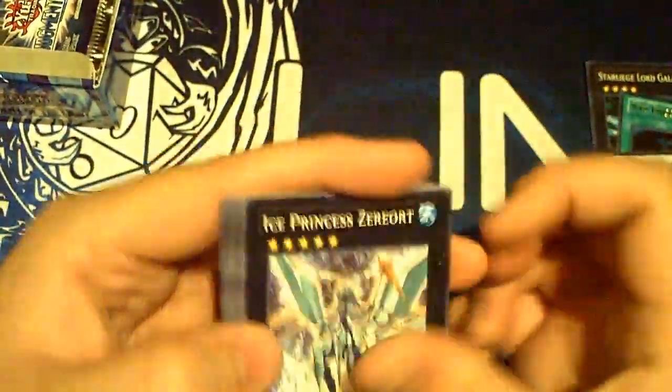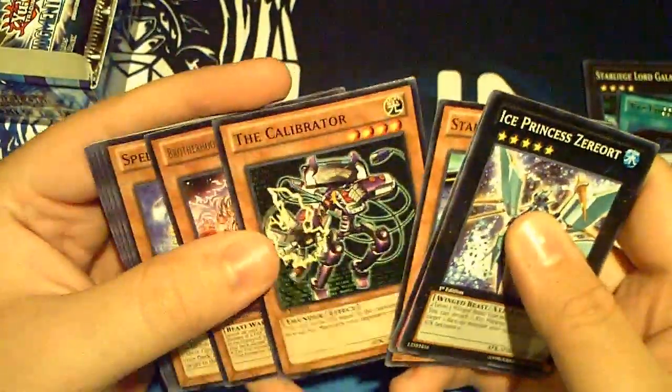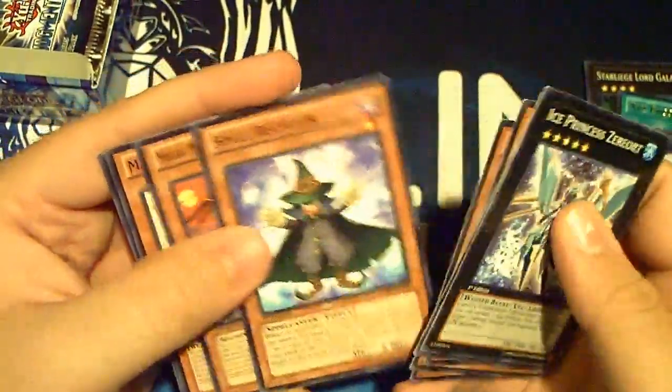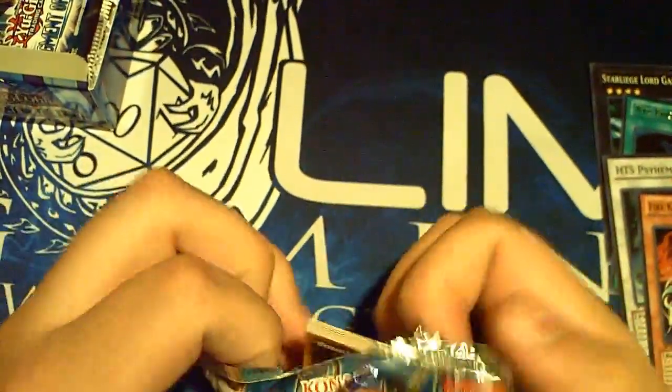Only half a pack here. There's the Ice Guy, Reversal, Star Seraph, Calibrator, the Boar, and Junk Blader. So far, I really like this box. It's got my Encore and my Yaksha that I needed.